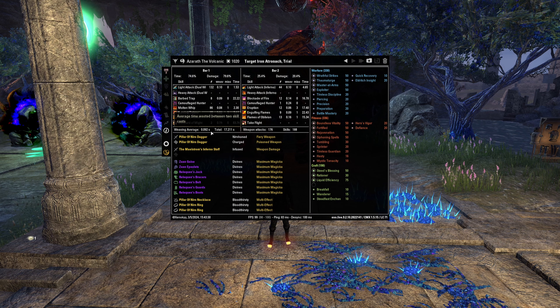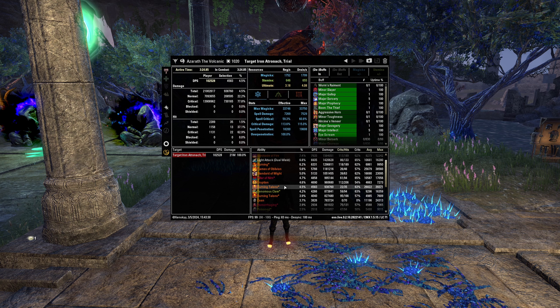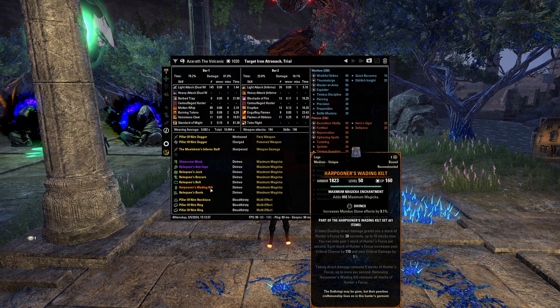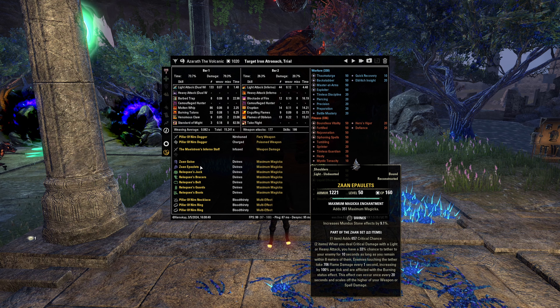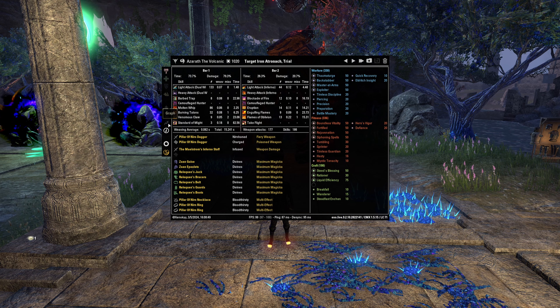In the non-golded parse, we're running all purple armor — still gold on the jewelry. My weave was a little slow, but it's still hitting absolutely hard. Burning Talons is going absolutely crazy at 8,500 DPS. You definitely don't need purple gear golded. I also want to show three lower parses — these are with Harpooner's Wading Kilt and it just was not hitting as hard. I would recommend having the build with the five-piece Relequen and Zaan's instead.